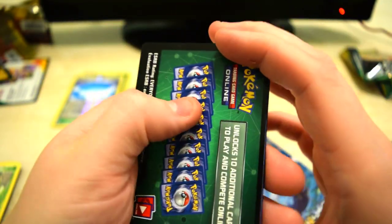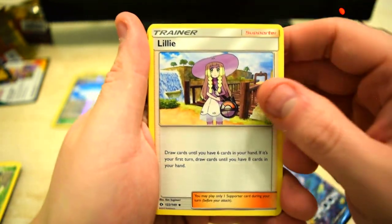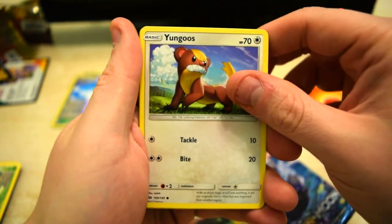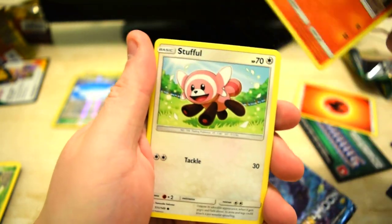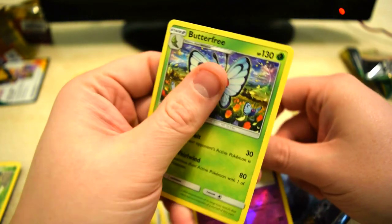Oh let's do this — boom! We got a Lillie, Furfrou, Crushing Hammer, Rowlet, Gastly, Torkoal, Litten, Stufful, and a reverse of Drowzee. At the end, just a Butterfree.